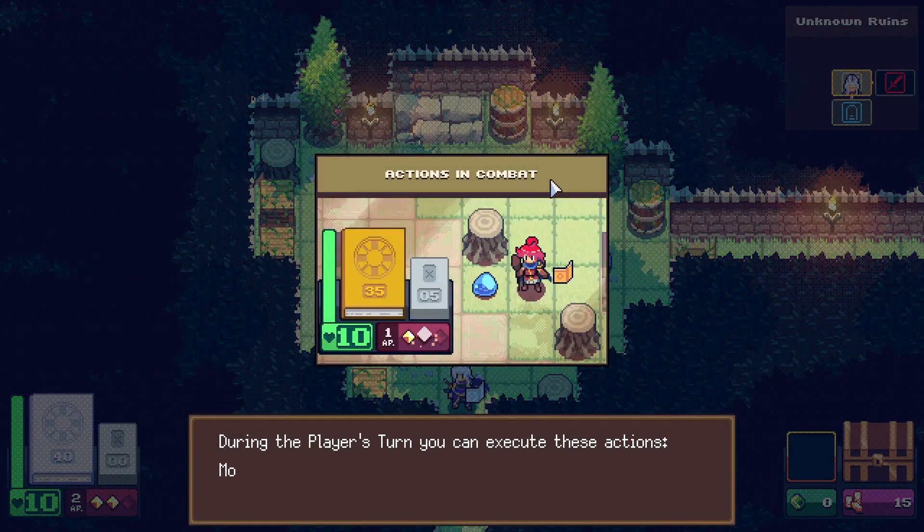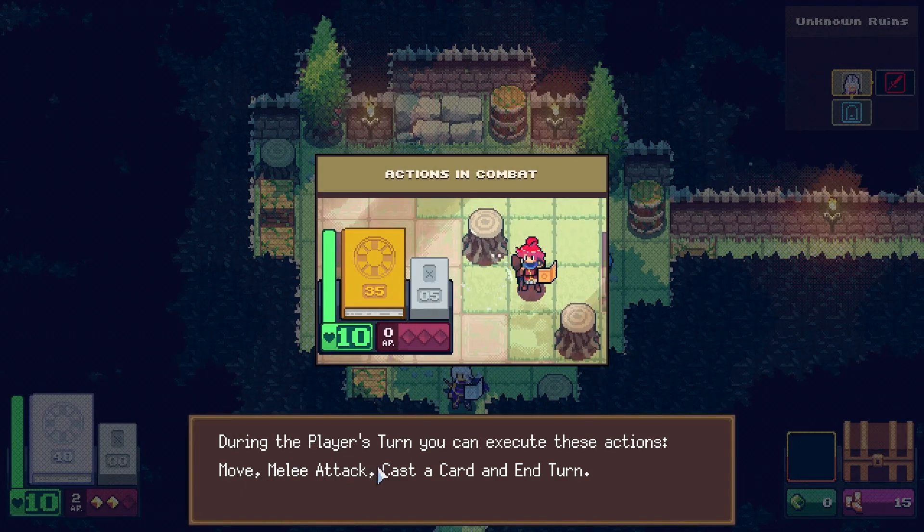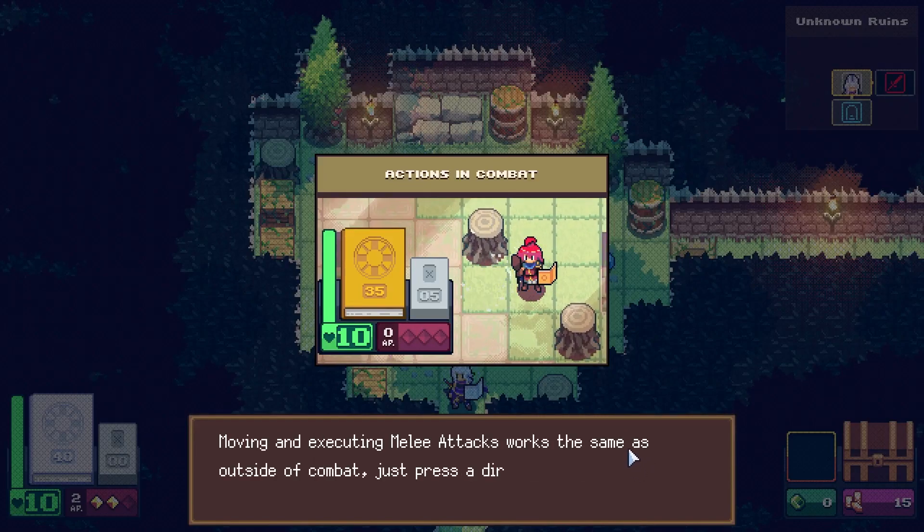Actions in combat: move, melee attack, cast a card, and end turn. So we have melee attack and card cast — okay, spicy.